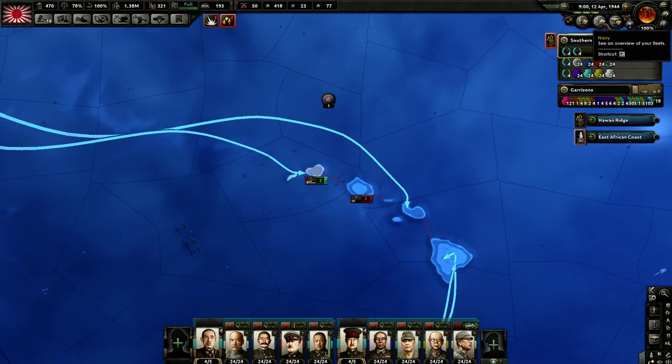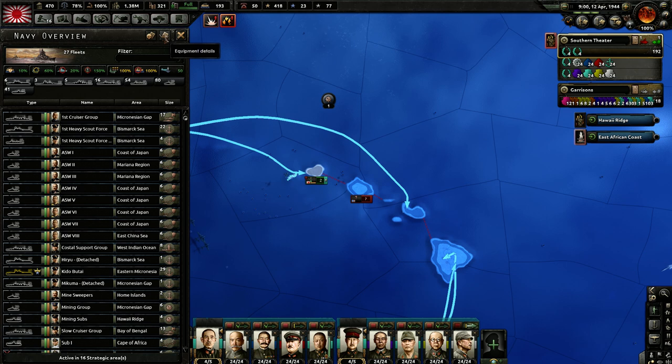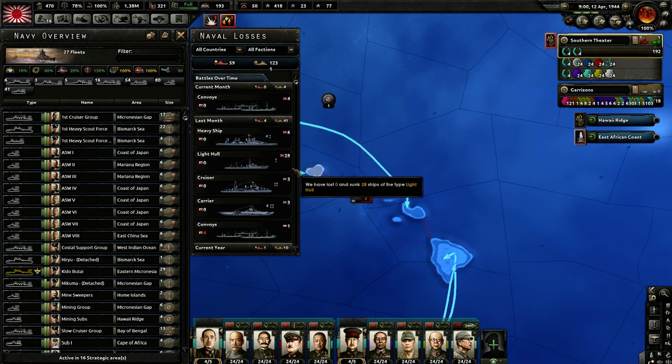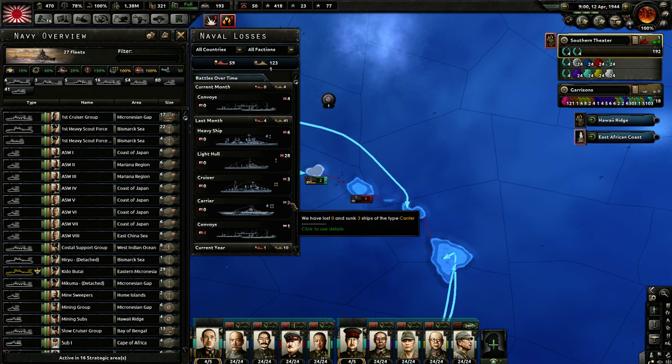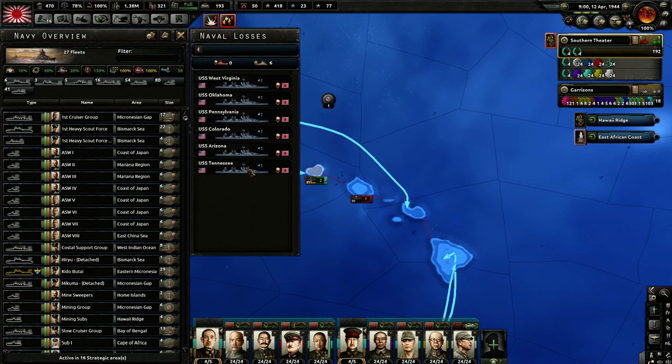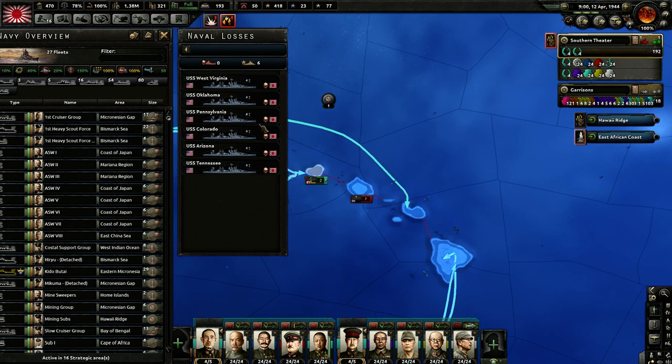Looking at the naval results: just devastating. Last month we sank 28 light hulls, 3 cruisers, 3 carriers, a couple of convoys, and 6 battleships — West Virginia, Oklahoma, Pennsylvania, Colorado, Arizona, and Tennessee. What a result.